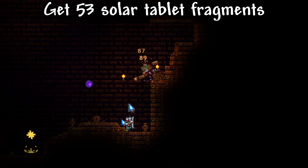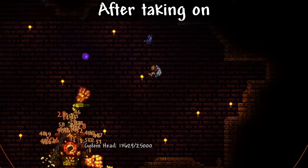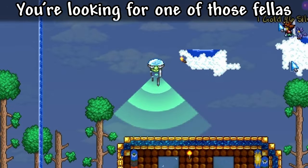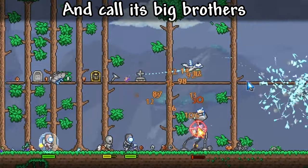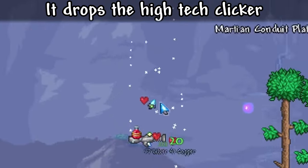Go straight to the jungle temple. Get 53 solar tablet fragments so you can make the precursor armor and Lizhard clicker. After taking on another fire v fire battle against the golem, hang on in space — you're looking for one of those things. When it spots you, it'll run away and call its big brothers. Click all of them, specifically the biggest one. It drops the high-tech clicker.